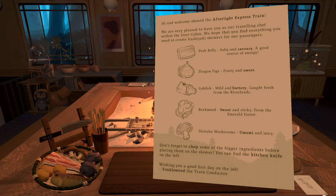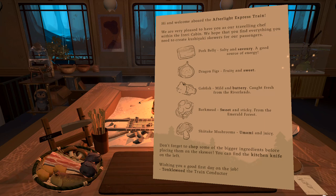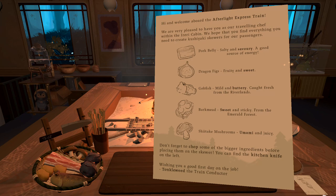Hi and welcome aboard the Afterlight Express train. We are very pleased to have you as our traveling chef within the Irohry cabin. We hope that you find everything you need to create kushiyaki skewers for our passengers. Pork belly: salty and savory, a good source of energy.